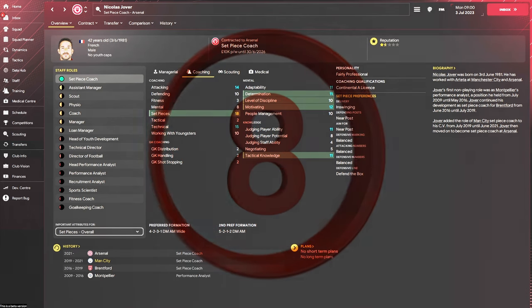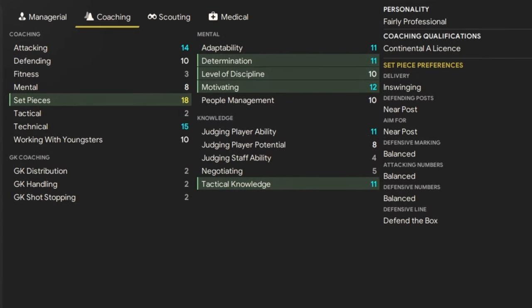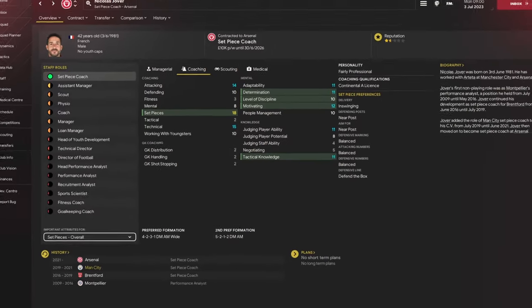Coming in at number eight is actually a proper set piece coach. You will find there's not many in the game at the moment, but Nikola Jova, the French 42-year-old, comes in with set pieces of 18. I think he's fantastic. One thing you've got to look at with these set piece coaches is the set piece preferences. Like most coaches and head of youth development who take in their preferred formation and positions, the set piece coach will follow their preferred mentality — so you need to align these to what you want to play within your tactics.